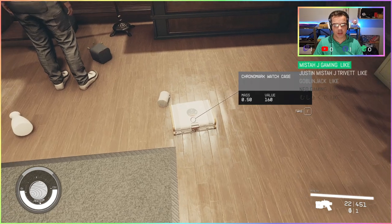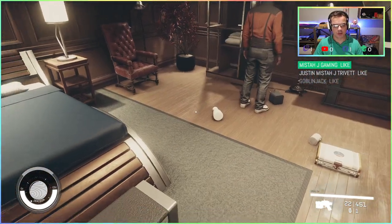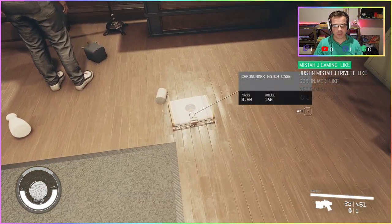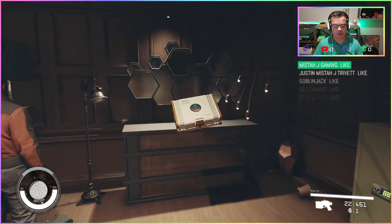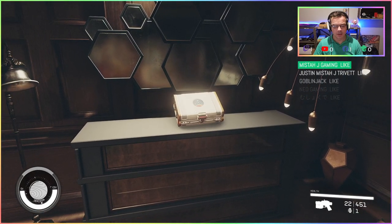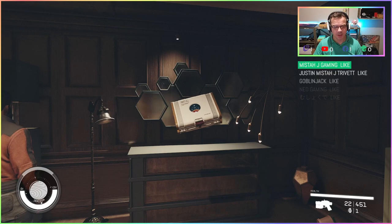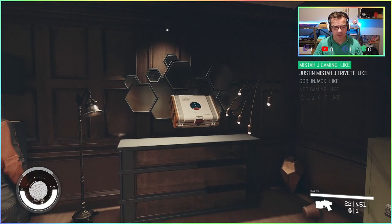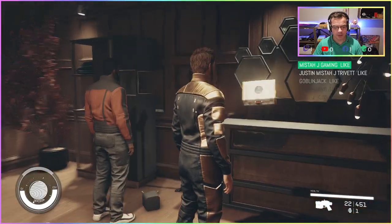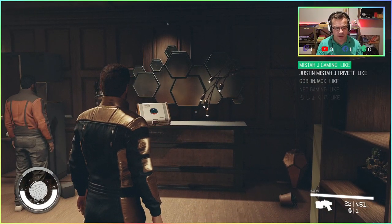You can pick stuff up by pointing at it. My room is a mess, I don't know why stuff's lying around, but you can hold the E key on PC — on console I don't know what that is. You can rotate it with the left mouse button one way and mouse button two the other way. This is just the view, I'm not sure how else you can rotate it.